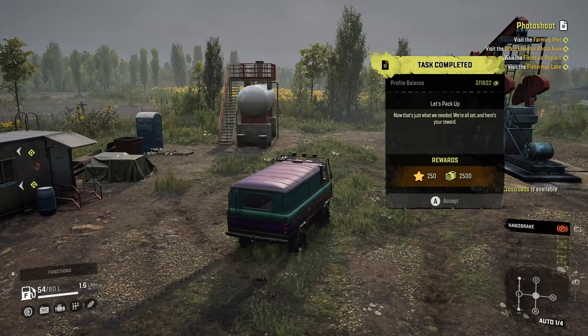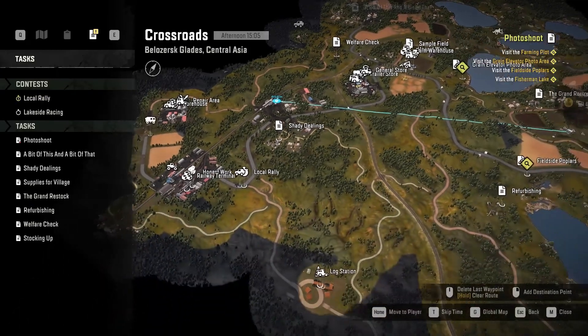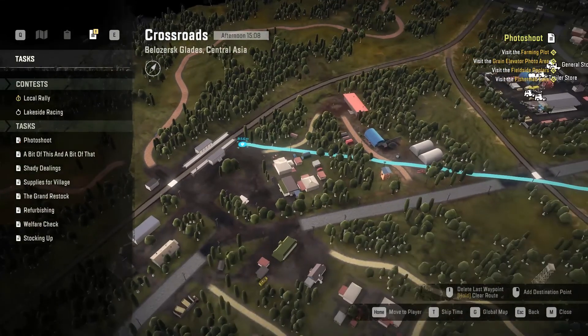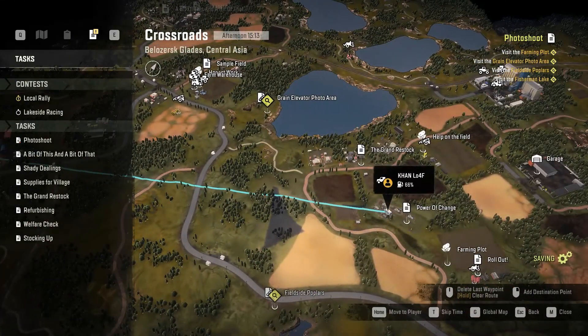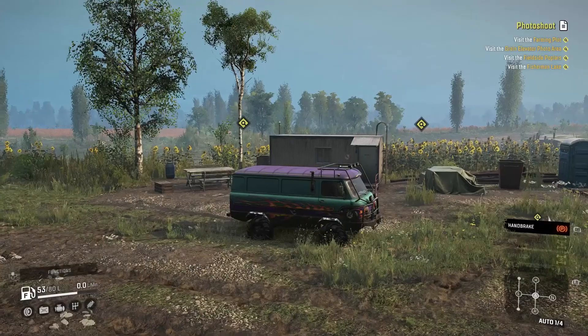We got 250 experience and 2,500 money. We picked up the trailer right here next to the railroad tracks, then drove across that little chunk, got onto the road and followed it around. Here's where I was saying we could go straight through and follow this road to deliver it, but what we did was follow the main road down, cut through here, and go straight across.